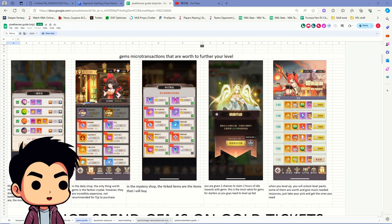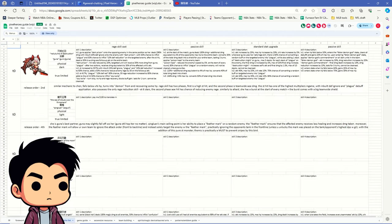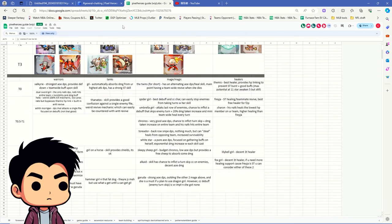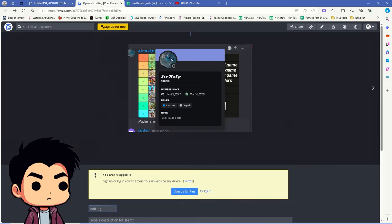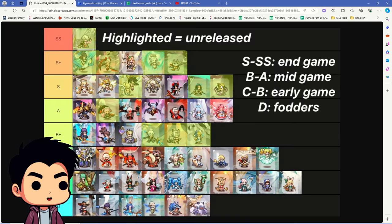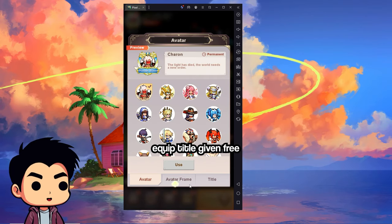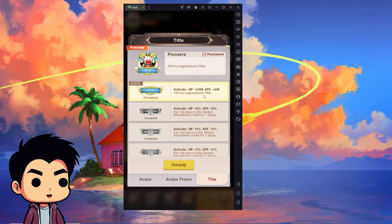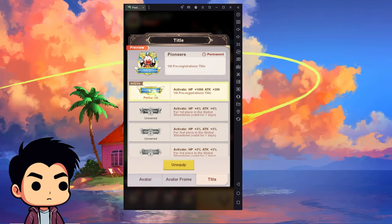My next tip is to check two guides. One is by Jing Wei, covering team building, ascension spirits, pets, patterns, emblems, upcoming units, and a standard tier list. For a variety of opinions, there's also a tier list made by someone on Discord that includes fodder units, legend, and epic hero units — good to cross-check both.